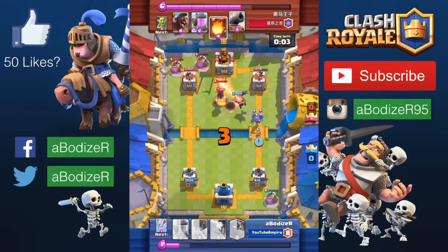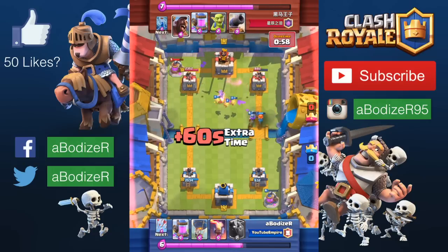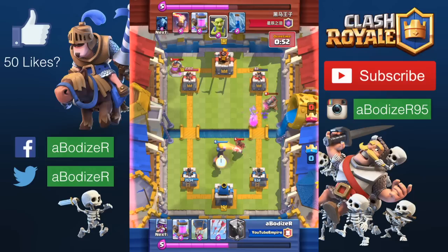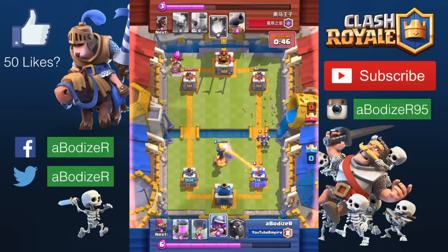As you can see here, all the towers are aiming at the lava hound, and I'm glad my musketeer is dealing good damage toward the tower. Just using the arrows I can basically win this one easily — and here is a victory!